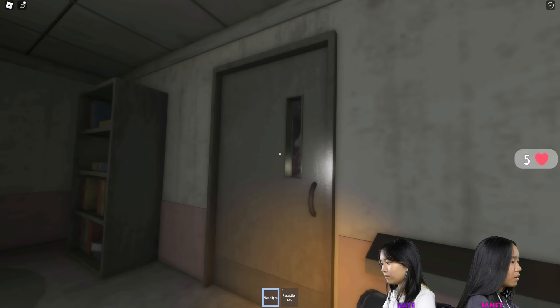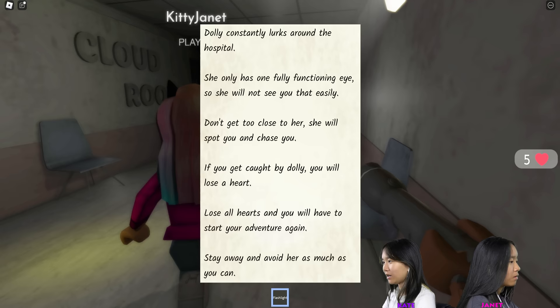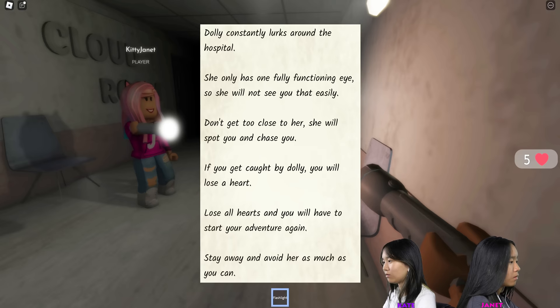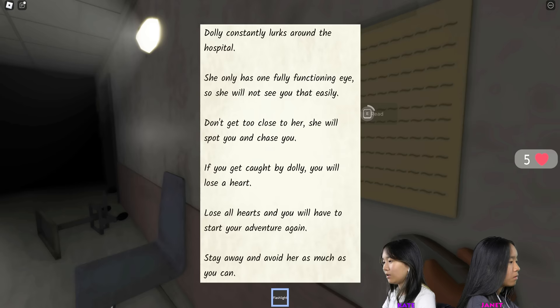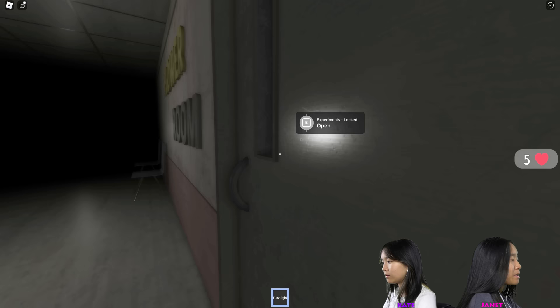Finally out of that room. There's a note here: 'Dolly constantly lurks around the hospital. She only has one fully functioning eye so she will not see you that easily. Don't get too close — she will spot you and chase you. If you get caught by Dolly, you will lose a heart. Lose all hearts and you'll have to start again.'